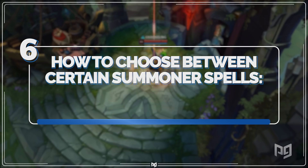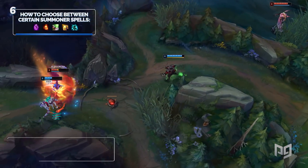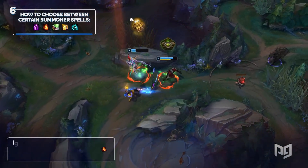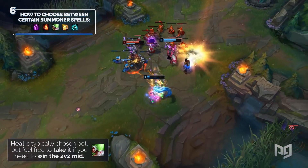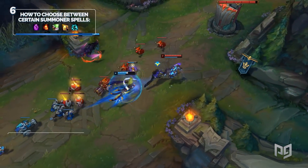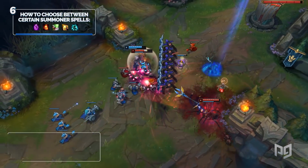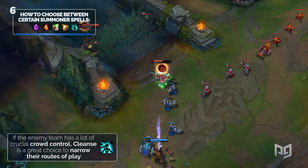Choose Teleport if the matchup is difficult or if none of the other summoners are particularly helpful. Ignite is a great choice if you have kill pressure in your lane and will be in range to use it. Heal is typically chosen bot lane, but feel free to take it if you need to win the 2v2 mid. If you're looking for a defensive summoner for constant 1v1 fights, look no further than Barrier. If the enemy team has a lot of crucial crowd control, Cleanse is a great choice to narrow their routes of play.